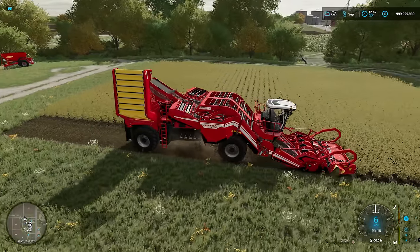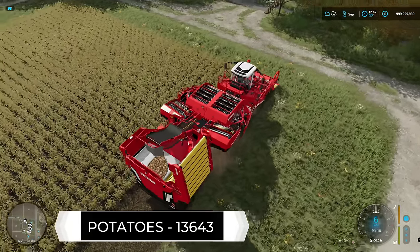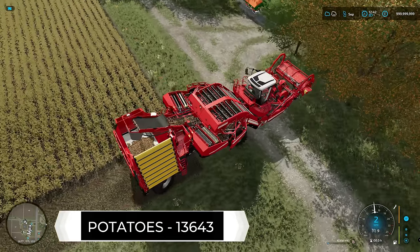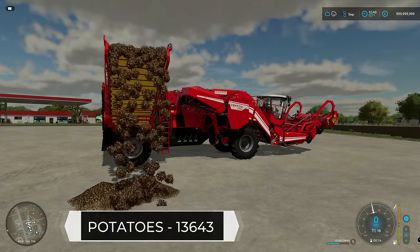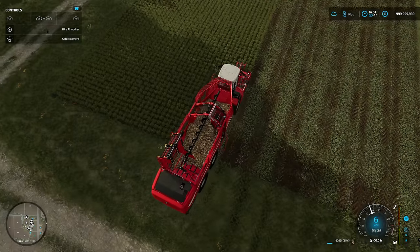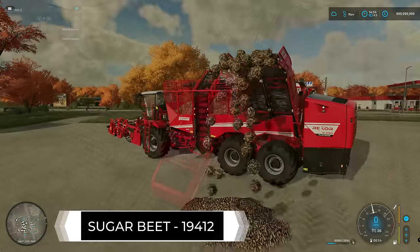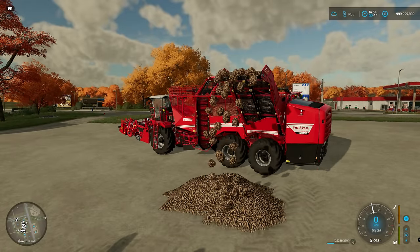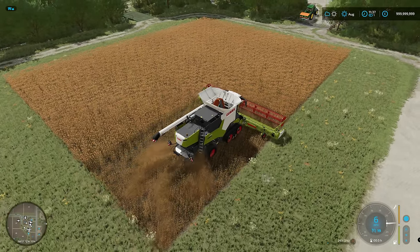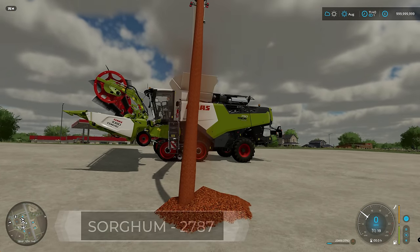The yield for the next two really started to increase, as you'd expect from root crops. With potatoes, I got 13,643 liters — a massive jump from the cereal crops. A lot of work goes into those kinds of crops but as you can see, it does pay off. Carrying on with root crops, sugar beets was next and again really impressive — 19,412 liters. After sugar beets I moved on to sorghum, the new crop in FS22, with a modest yield of 2,787 liters.